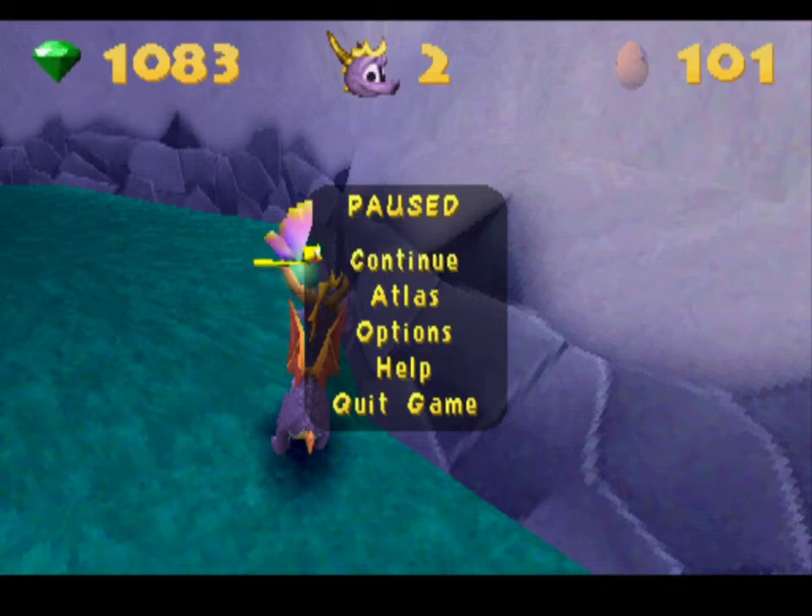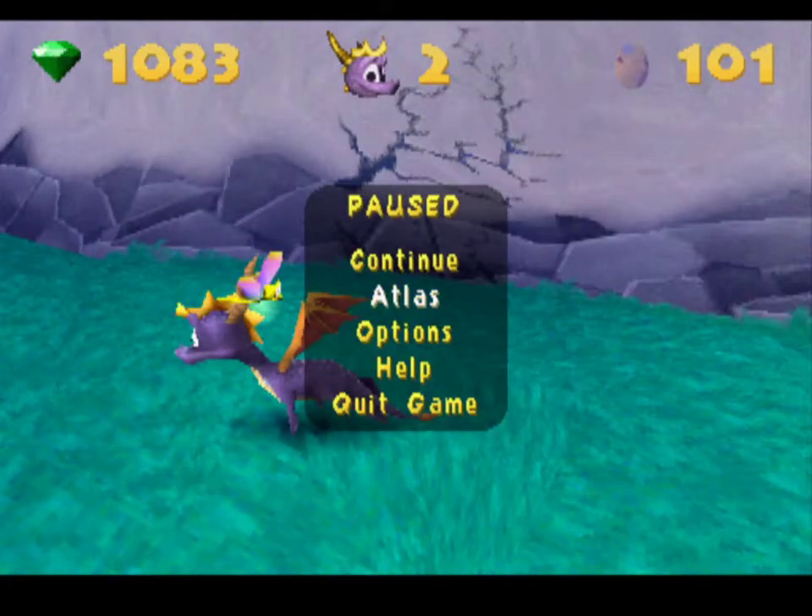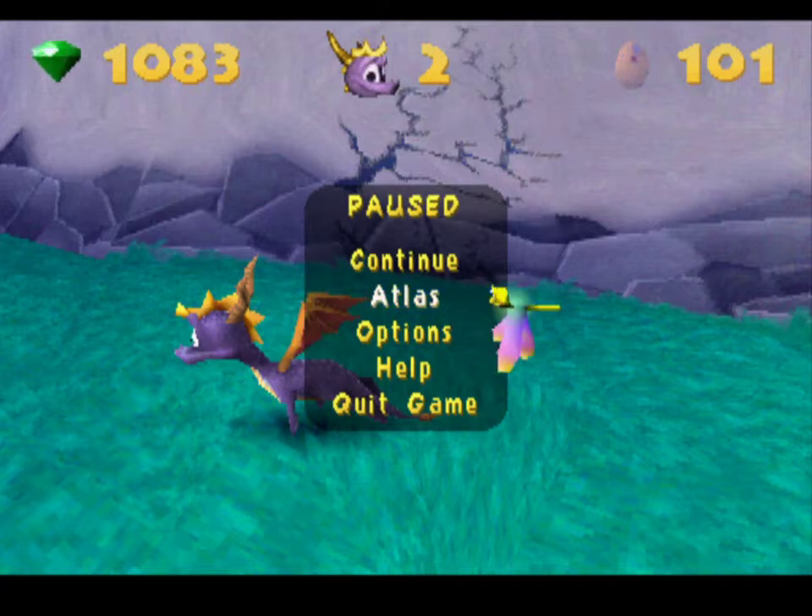Now I'm going to rotate from holding up, right, and L2 to up, left, and L2, and unpause and pause again. Then I let go of up and hold just left and L2, unpause and pause one more time. Then I rotate once more to left, down, and L2. The cursor moves a little bit during the start menu sometimes if your inputs are slow — that's okay, because we're not using the X input to select anything in the start menu; we're just unpausing and pausing with the start button, so it doesn't matter if the cursor moves.